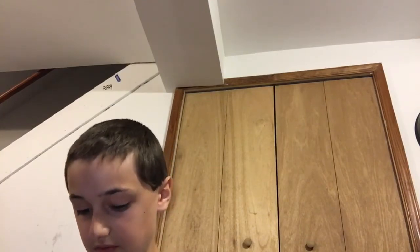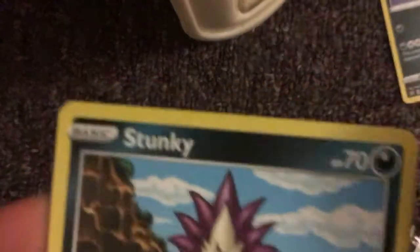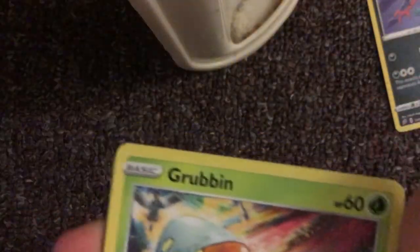From the first pack we got some dark type energy, a Lampent, a Hawlucha, a Morgrem, and a Donphan. Let me keep going through the cards.